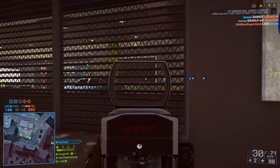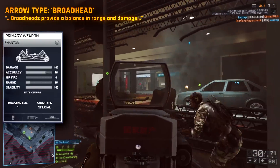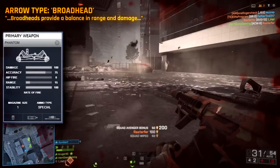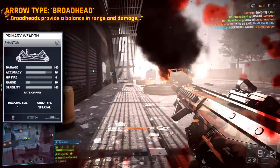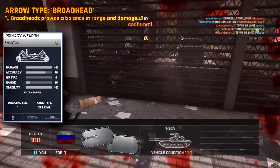First of all, we have the broad head arrow type. Its description is: 'Broad heads provide a balance in range and damage.' After doing some real-life research, the broad head arrow tip is used for hunting and usually has four sharp blades that cause massive bleeding, so obviously this will be the main offensive arrow type.